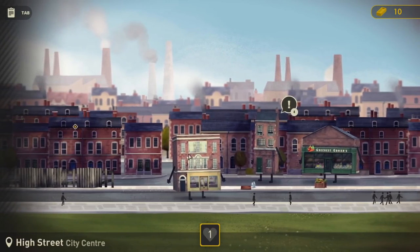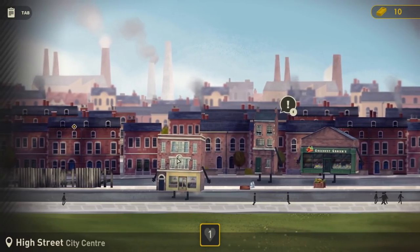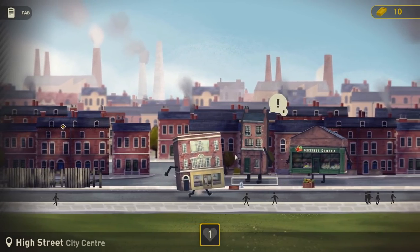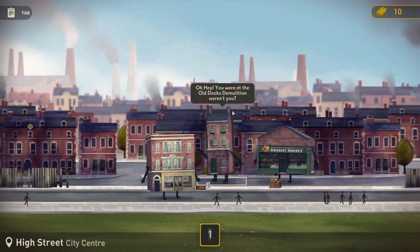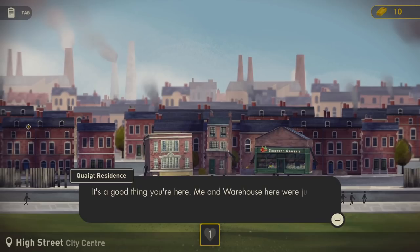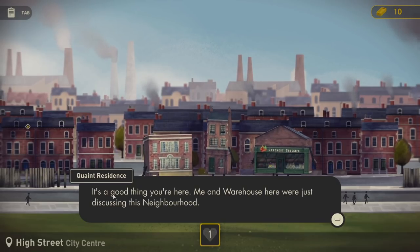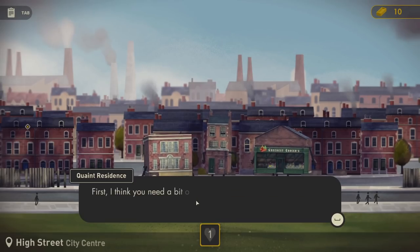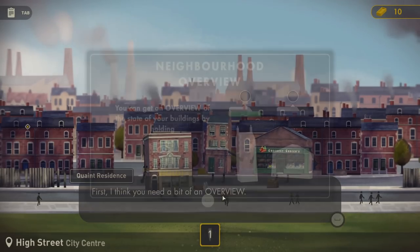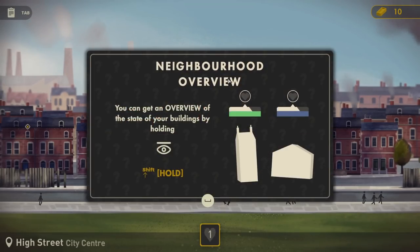Let's go have a chat. 'Hello. Hey, you were at the old docks demolition, weren't you? It's a good thing you're here. Me and Warehouse were just discussing this neighbourhood - we could really do with some help. It's been a bit slow recently.' First, I think you need a bit of an overview. You get an overview of the state of your buildings by holding Shift. Okay, so Shift hold - gotcha. Let's see what me and Warehouse are up to.